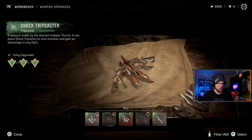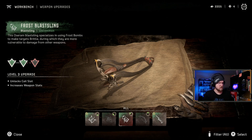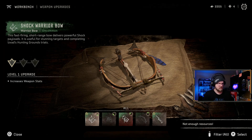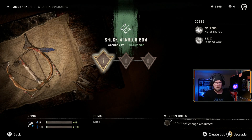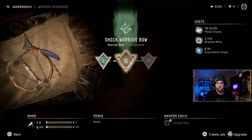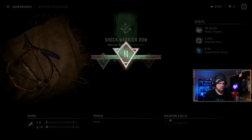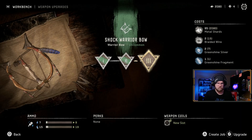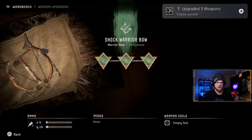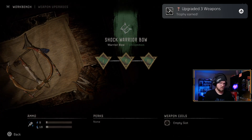Let's upgrade some weapons. Oh, that's fully upgraded - frost blast. I can't upgrade this one. Oh, we can do three. It gives us a coil slot - upgraded three weapons, nice.